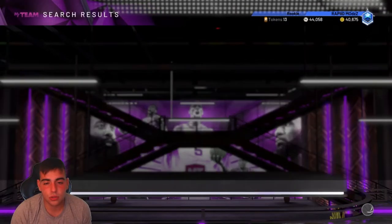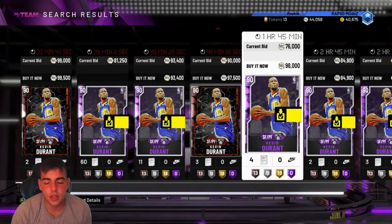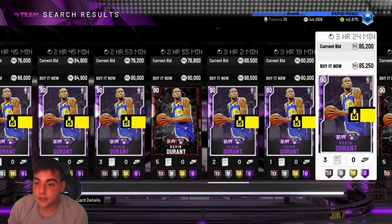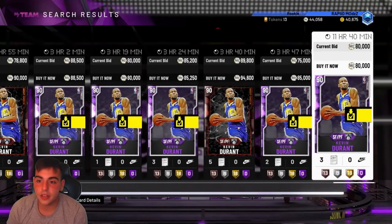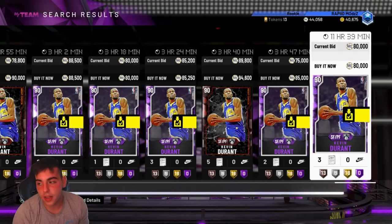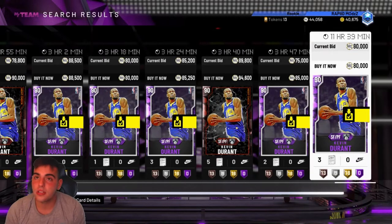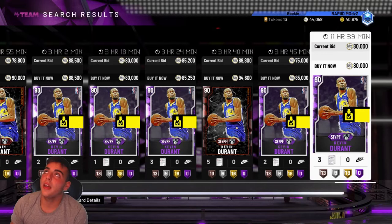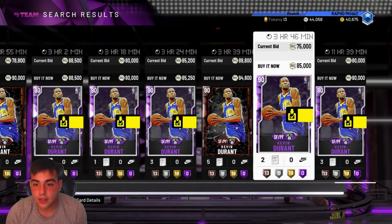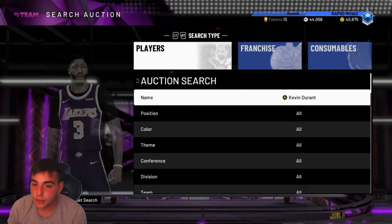I had about 220k or 250k MT. KD - I was freaking out, my friend was in the room. He was 65k, he's at 80k now. It's not the biggest snipe, but it's definitely profitable. If I put him up for 79k and he sells, 8k reduction, that's 72k. That is about a 7k snipe after reduction. I made 7k off that, I made about 30k off Mello.